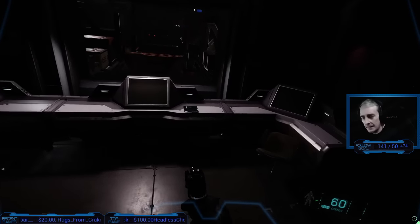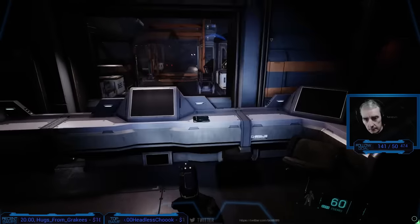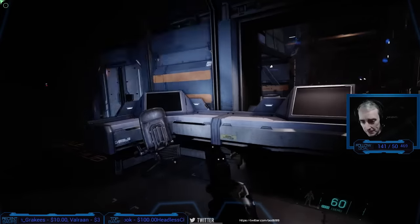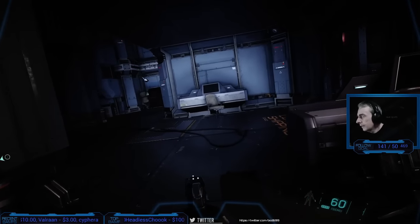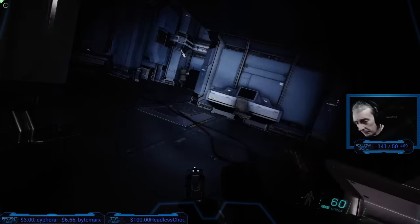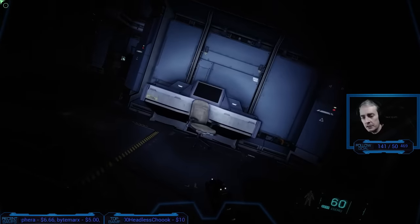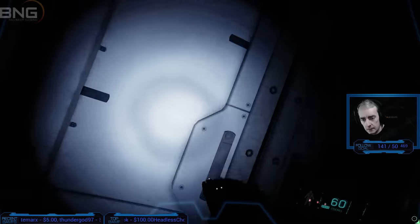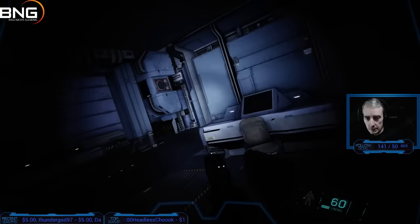This reminds me of Alien Isolation. It does look a bit like that — it looks like a really cool little place. So you go to yellow and then to selling. This could be a little area where you can actually do some zero-G FPS. Definitely can do some zero-G FPS here.